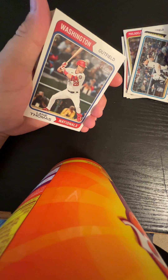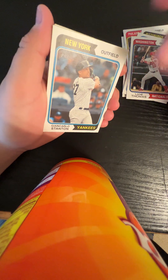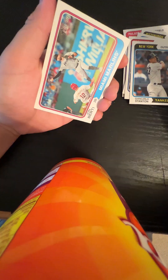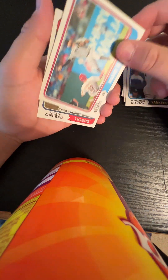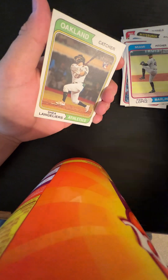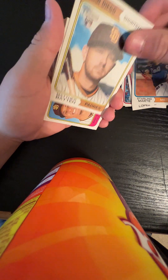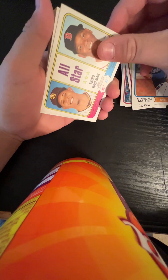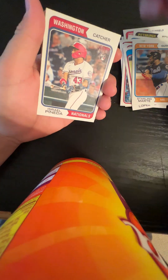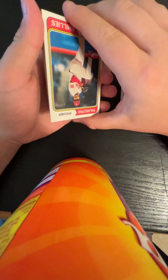DJ LeMahieu, Lane Thomas, Giancarlo Stanton, Spencer Strider cup card — that's a great card right there, one of the best pitchers this year. John Brebbia, Pablo Lopez, Riley Green baby, Shea Langeliers for my A's. Starling Marte, Matthew Batten, All-Star card, Drew Waters, Israel Pineda, Hunter Brown. We're on a streak with all the rookies.